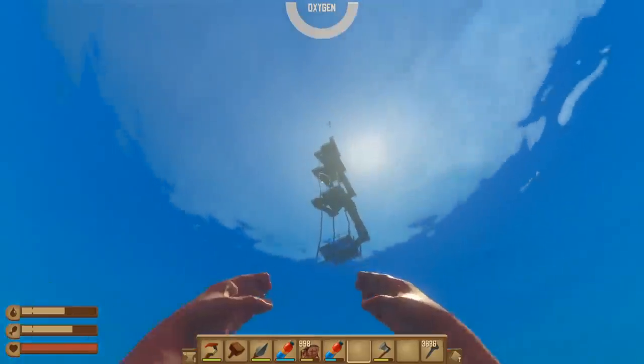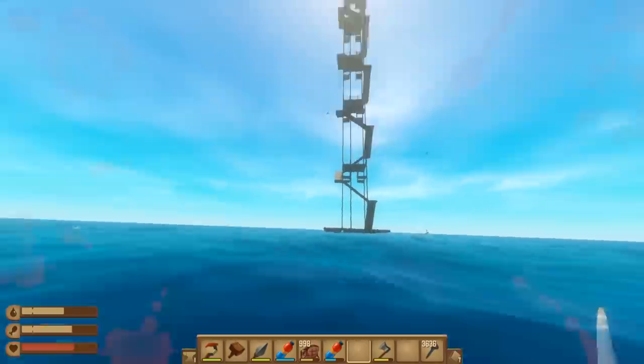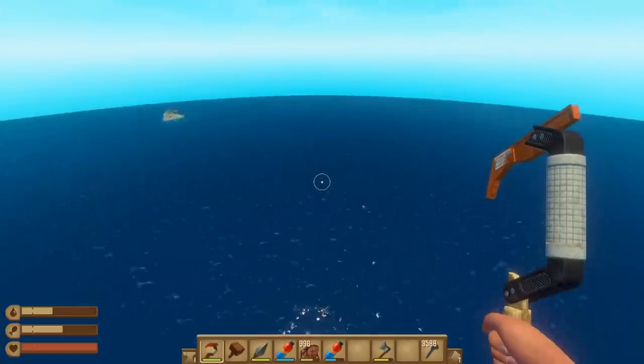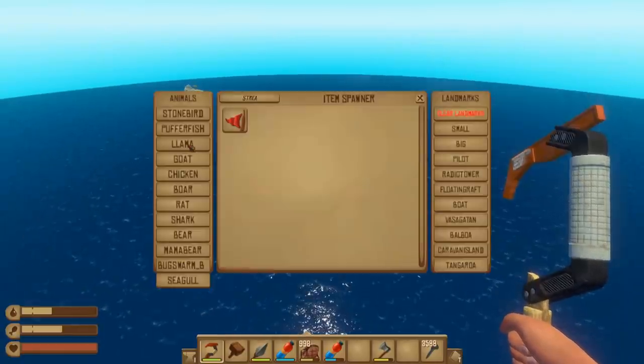This is going real high, real fast. I believe that's 250 feet. Each platform is five stories. Officially, at this point, we're 300 feet above the ocean. So let's see what a single llama thinks of that.